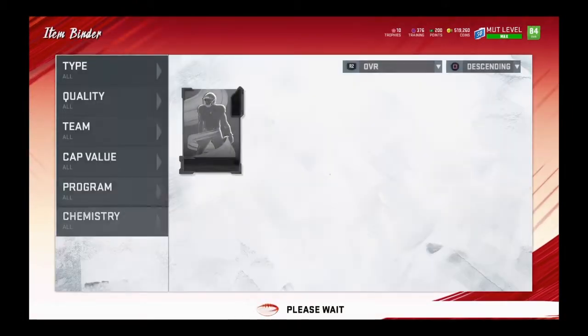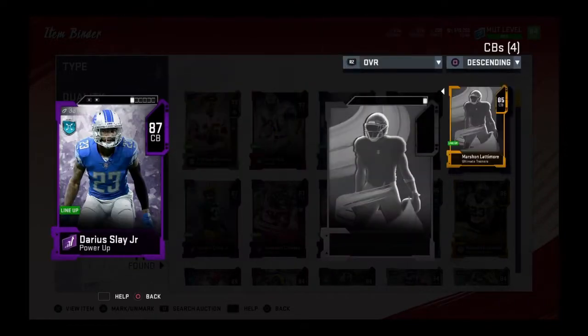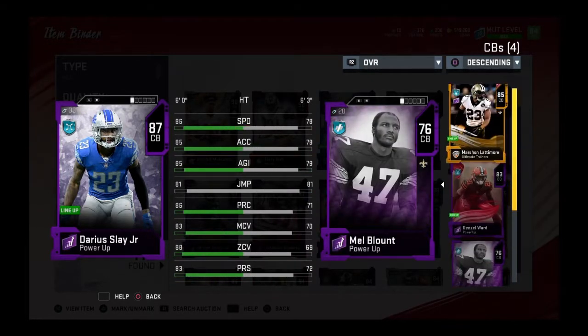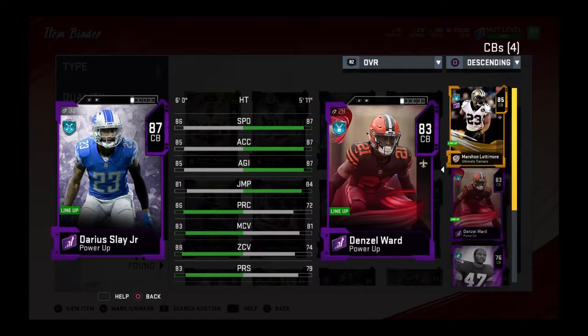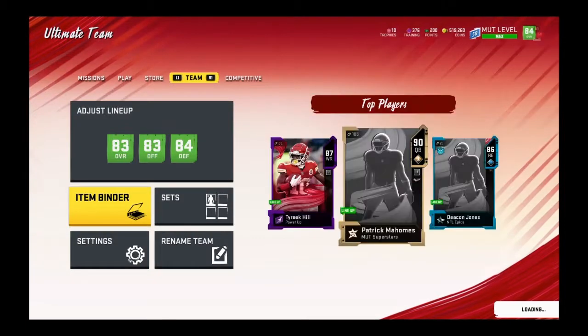He looks like a beast. Compared to all the other cornerbacks we have — compared to Lattimore, compared to Ward — Lattimore just has a little bit of speed over him, that's about it. Darius Slay is really good in zone and man. Ward has more speed over him, but Slay has the coverage edge. If I want someone locked up, I'd put Slay on them, because Slay is the best corner I have.